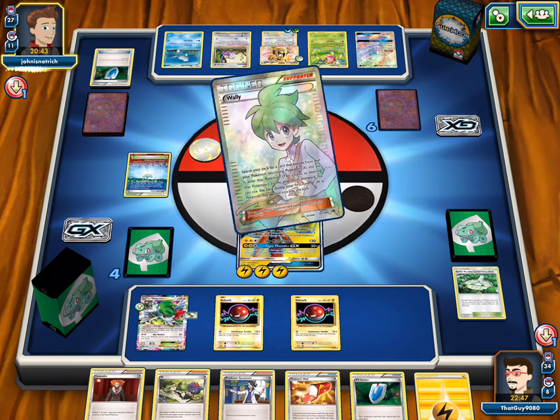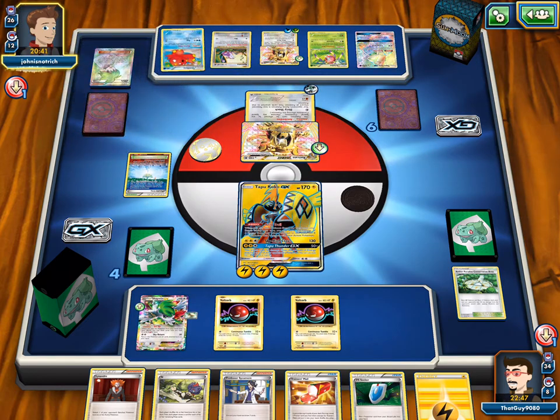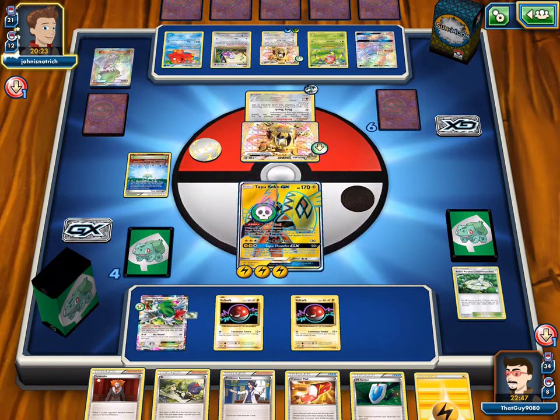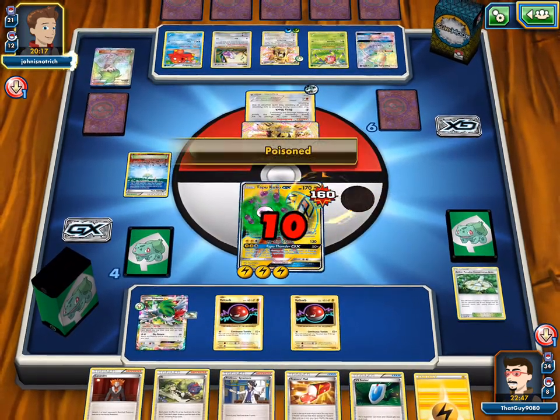Now his hand's empty, so we don't want to N. We don't really want a Sushi Master either. He Wallied into an Ariados — this man is setting up like that. And here comes the Poison and Super Fang. That's what it's called? Yeah — Super Fang.